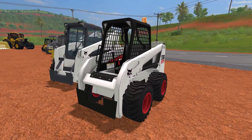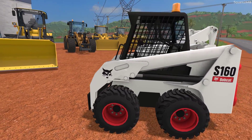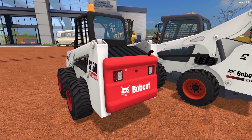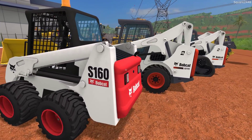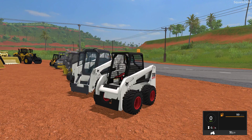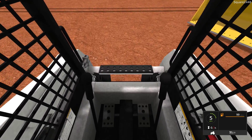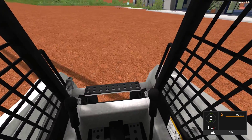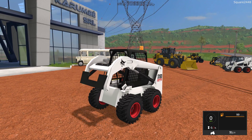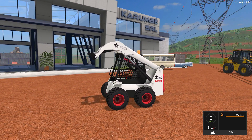Up first is the Bobcat S160, one of the smaller skid steers we'll be taking a look at today. This is a top one of my most popular and most favorite skid steers of all time. It was released in FS13, converted to FS15, and now converted to FS17. It does have a warning beacon light up top, and on the first person view, very nicely done. You can see it has pedal controls and two joysticks up here. The arm reach is pretty high for a skid steer of this size.